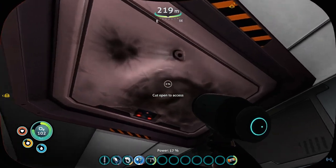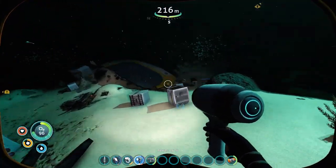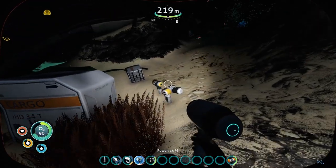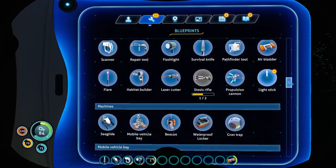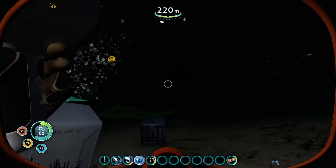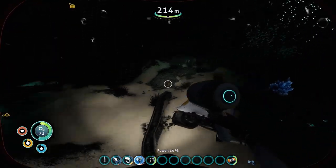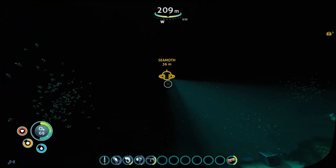Nothing else useful I can get to — I don't have a laser cutter. Do I already have the full moon pool blueprint? Do I need more of it? Got the full blueprint, okay so we don't need that. Nothing else down there. Back to the sea moth.